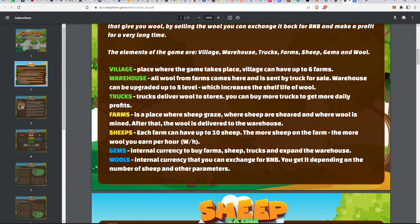The elements of the game are: Village, Warehouse, Trucks, Farms, Sheep, Gems, and Wool. The Village is where the game takes place and can have up to six farms. The Warehouse is where all wool from farms is collected and sent by trucks for sale — it can be upgraded up to five levels, increasing the shelf life of wool so you can claim less frequently. Trucks deliver wool to stores; you can buy more trucks to get more daily profits and earn more wool.